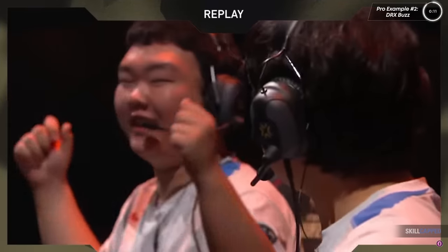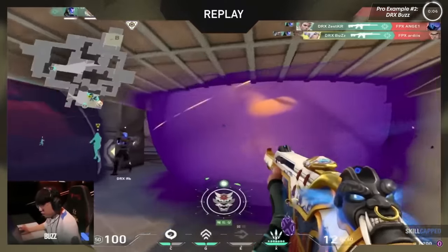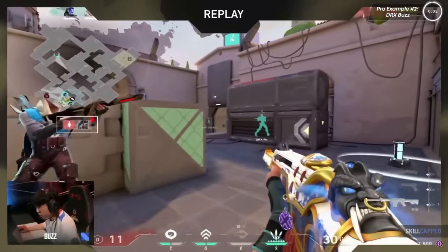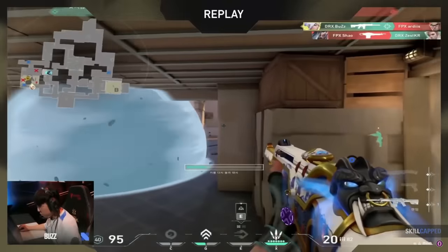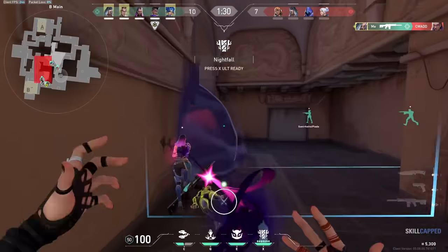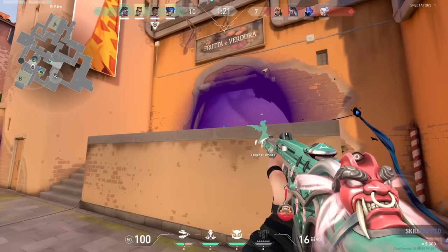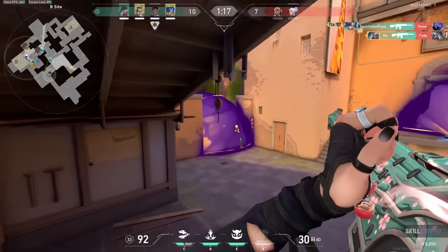The Phantom is awesome at close range engagements. When you're playing on maps where you're going to be doing a lot of close quarters combat, you should use it. The stats show that more people are using the Vandal over the Phantom, so if you pick up the Phantom, you'll have a natural advantage over your enemies. Hopefully this helped you realize the Phantom isn't a bad gun — use it more, especially when getting up in people's faces. During the buy phase, think about your plan for the round, and when using the Phantom, be sure to give it enough time to reset before firing again. Remember the second Phantom rule.